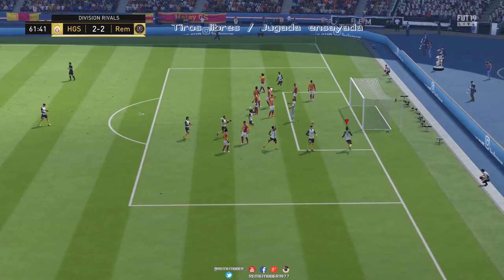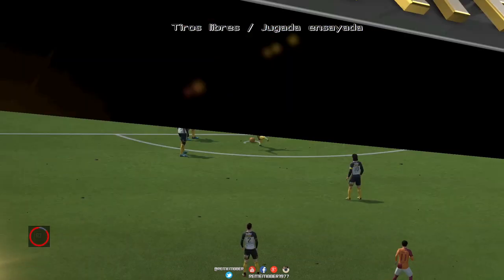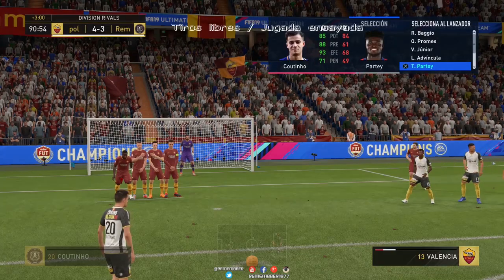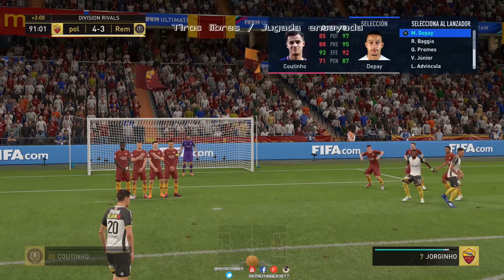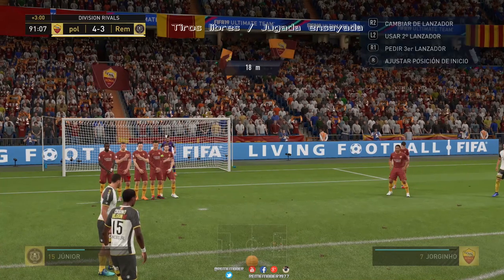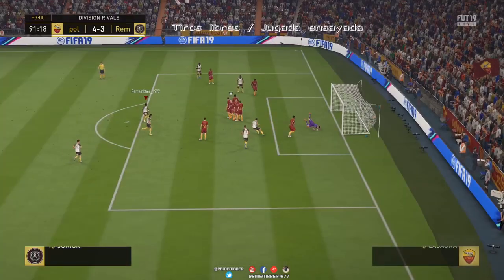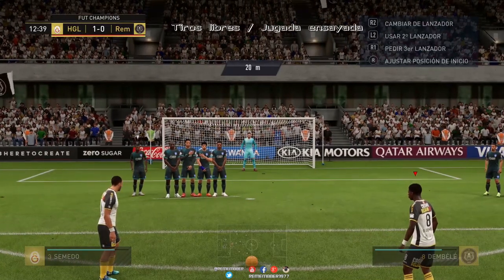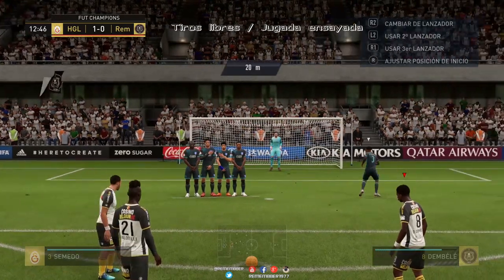Son muchas formas distintas y ya veis que no es que una sea más efectiva que otra, simplemente hay que buscarle el tranquillo. Lanzar con el segundo lanzador suele ser más efectivo porque, fijaros, en este caso nos adelanta el jugador de la barrera pero desde el otro lado, porque nos la ha movido. Entonces no tenemos ese tiro y lo que nos deja es tirársela al lado del portero, que suele ser donde peca el rival, descuidando ese palo. Con un tiro libre directo potente se le puede enchufar tranquilamente.